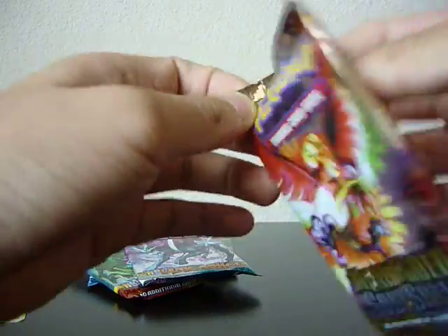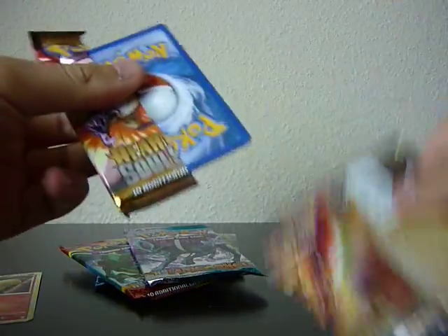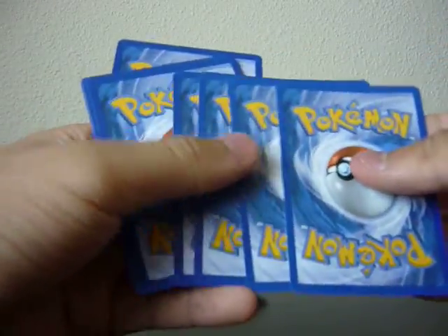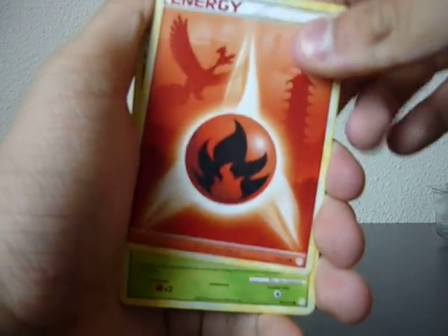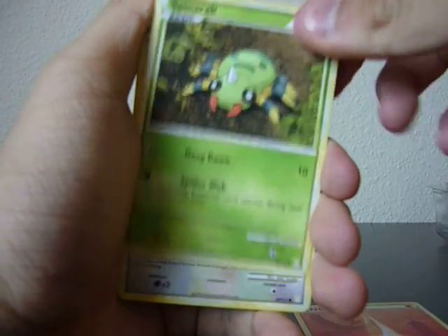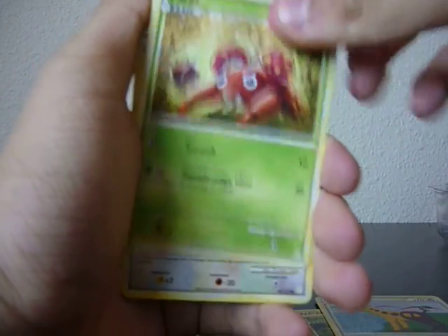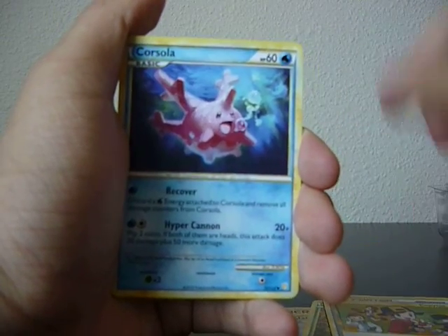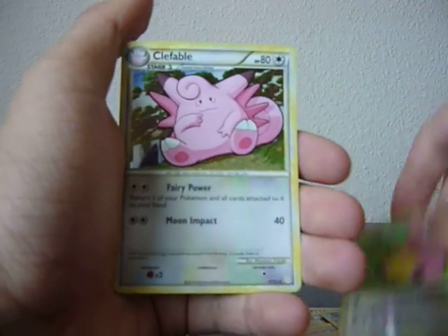Start with the Harko Silver one. We have the Cool Fire Energy, Spinneret, Girafferic, Paris, Futut, Copycat, Corsola, Skiploon, Reverse Milk Tank, and a Clefable Hollow.